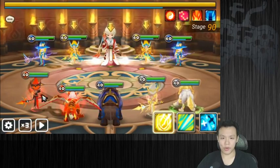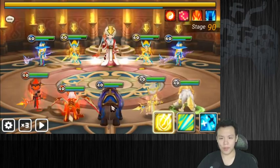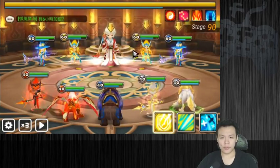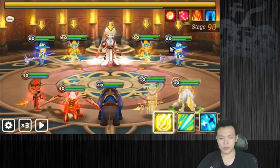Obviously Bernard's speed buff, if you have Bernard, is always really useful. I don't have any speed buff or attack bar fill for this team, but I do have an AoE slow. For this stage, I would say debuffs are a lot stronger than buffs. You want to be able to debuff them as much as possible.